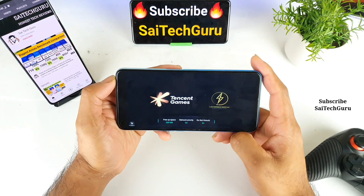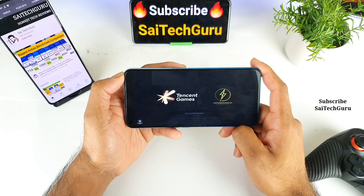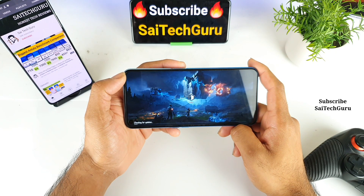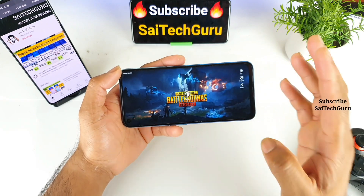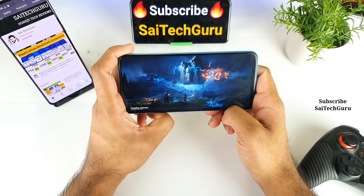Usually, if you use smooth and extreme settings with the GFX tool, you will be able to play at around 60 fps, which will be maintained consistently throughout the game. Let's see what results we get on this Narzo phone with the Dimensity 800U.